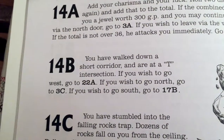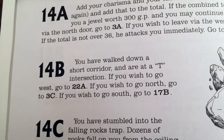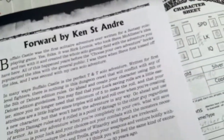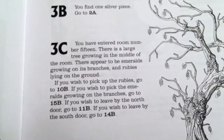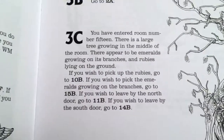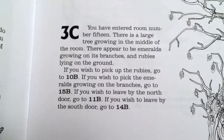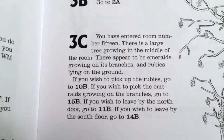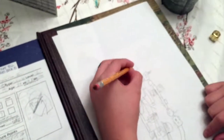You've walked down a short corridor and are at a T-intersection. West goes to 22a, north goes to 3c, south goes to 17b. I'll go north — that's paragraph 3c. By the way, this is part three and I'm suspecting it'll be the last part; we'll either die or finish. Could be four or five parts though. You've entered room 15 — draw it on the map.